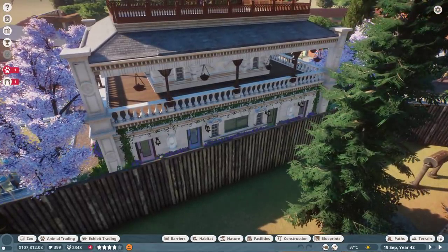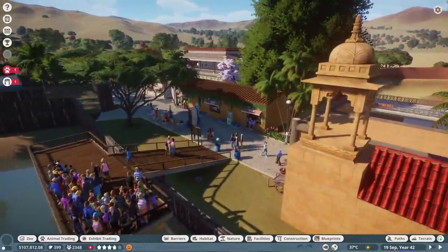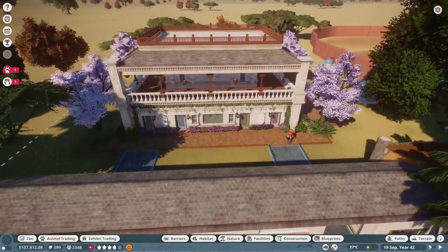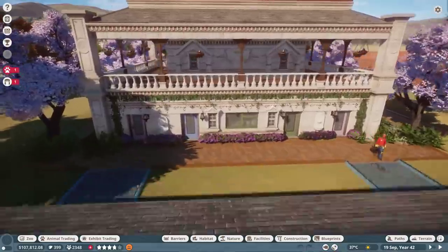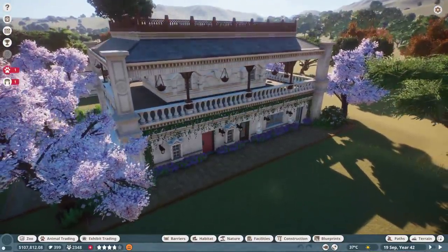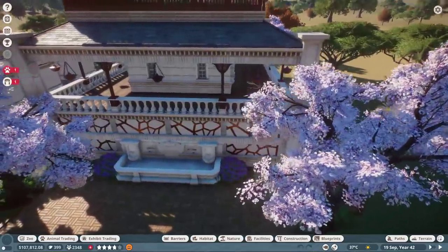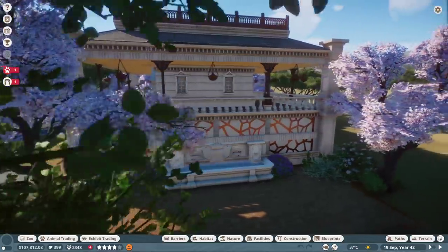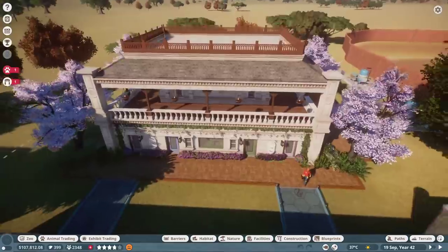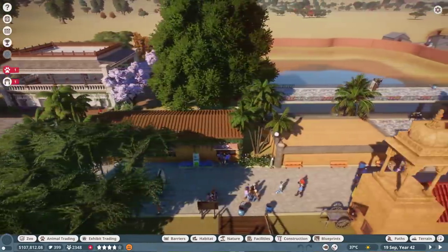Welcome to the stream everybody! This building right here I call the staff center - it's really great, it's got everything you need as far as staff goes. I spent a very long time making it and it's the first thing I've put on the Steam Workshop. I'm pretty happy with it. I love the copper work on the side here, this fountain is all custom. It covers everything we need for the franchise.